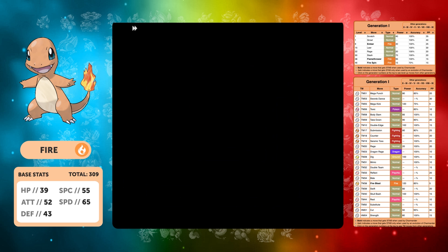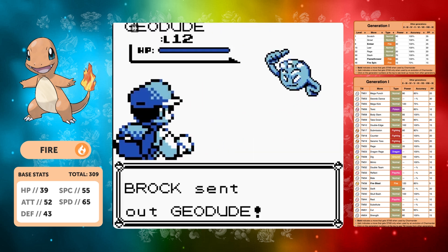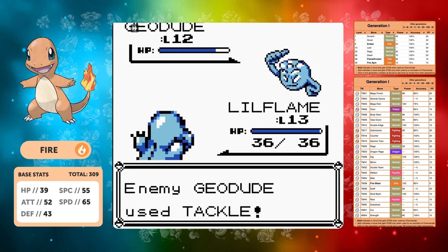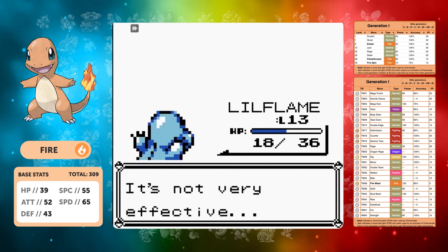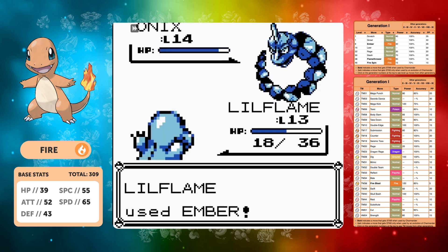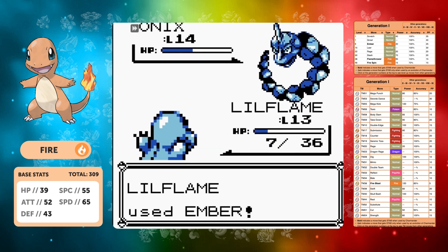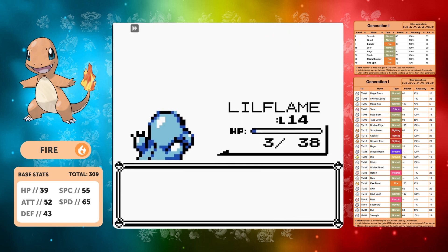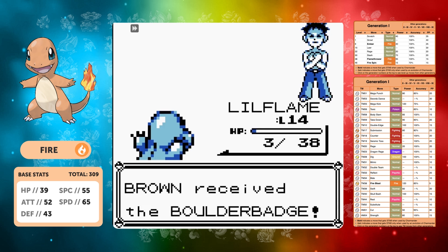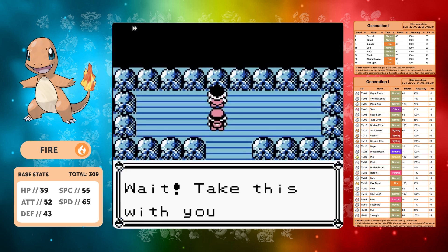You might wonder why I'm not learning Swords Dance — we can learn it as a TM, but with slash having that high critical hit chance I don't think we'll need it. I don't want to badge boost either. This is the last Kanto video of the year so I want to see what we can do without it. Fire is a special type move in gen one, so Brock's defense curls are no problem, and we manage a first-time win against Brock.